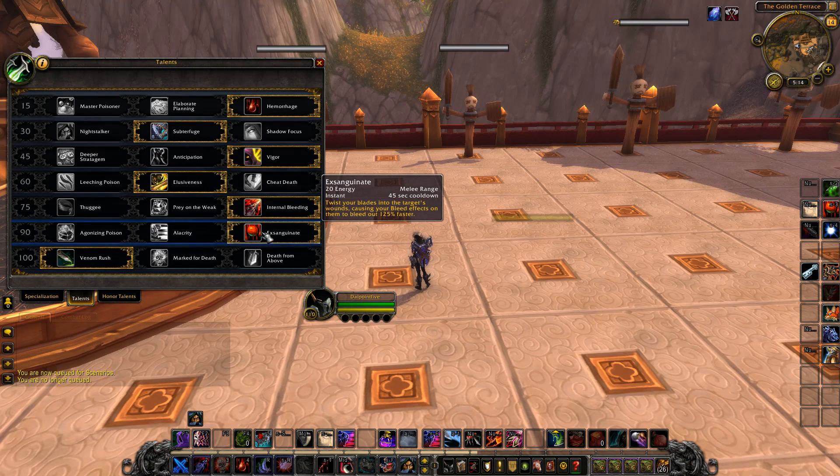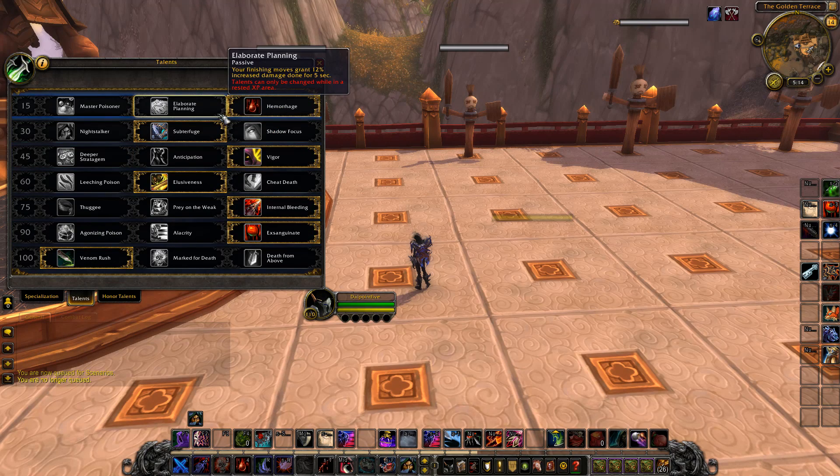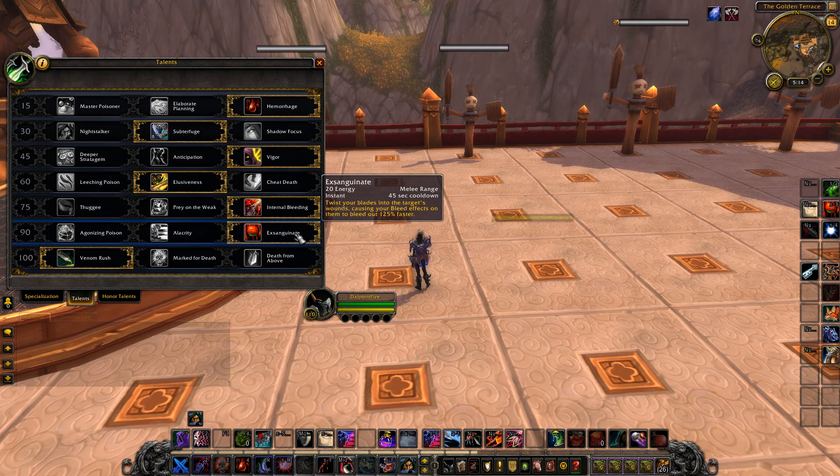They are talking about taking out Agonizing Poison and putting back focus between poisons and bleeds for assassination. So everything you see right here is just minor first adaptations. One of the things they did for Exsanguinate is they added a 20 energy cost to the ability. A lot of you guys might look at it and say this ability nobody really ever uses, and now you've thrown in 20 energy for only 25% faster bleeds.